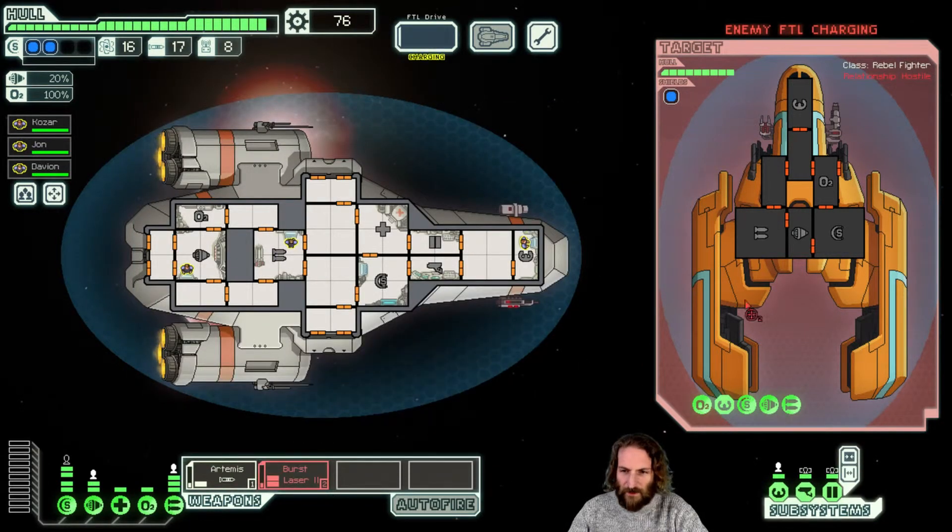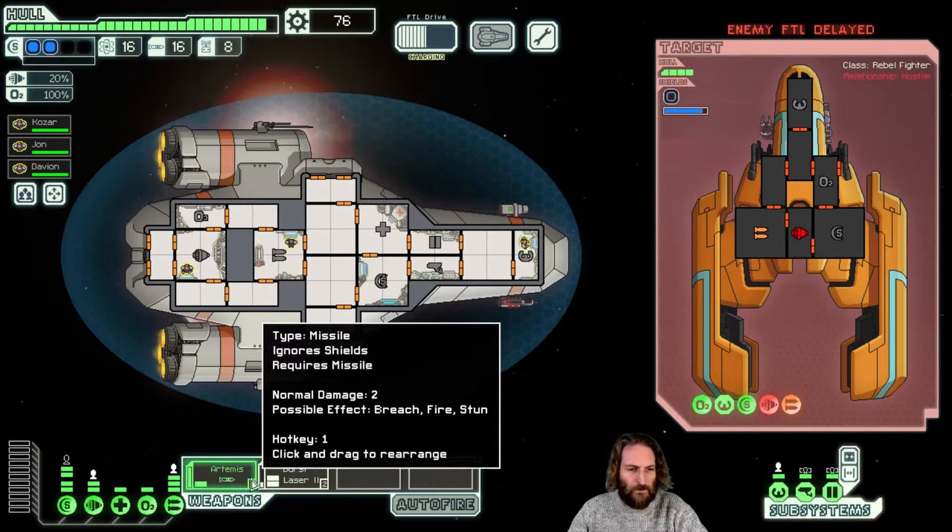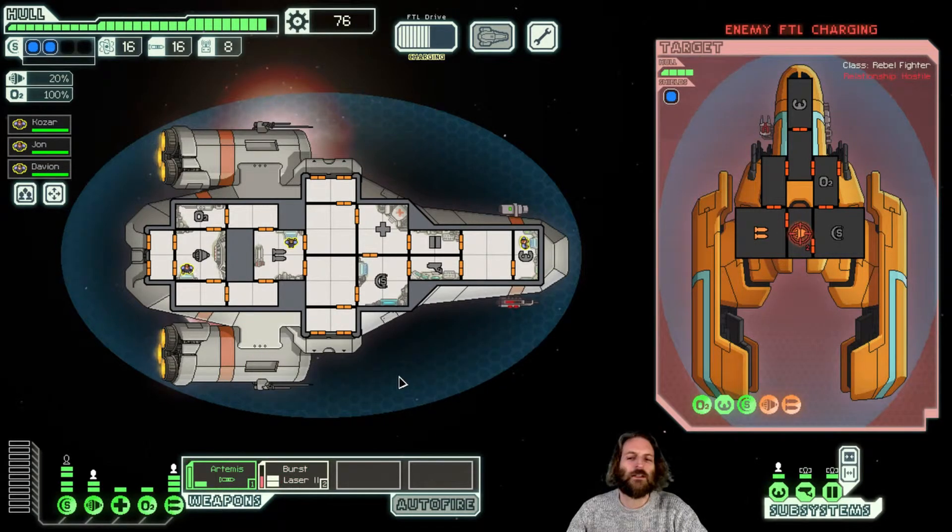Don't let the forward scout escape - shoot it in the engine. At the same time, we'll probably turn off their guns. Didn't quite do enough damage to the engine, so let's put another bullet in there. They're now not going to escape. They are repairing their guns as quickly as they can, not really worried about the engine. They have fixed all of their weapon systems, but we're still okay.